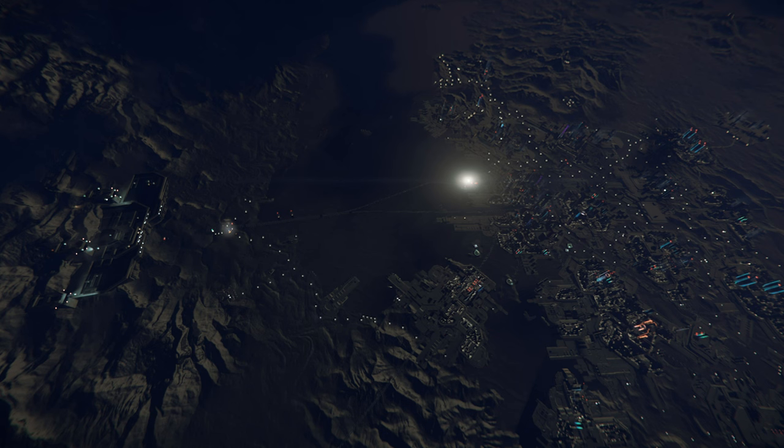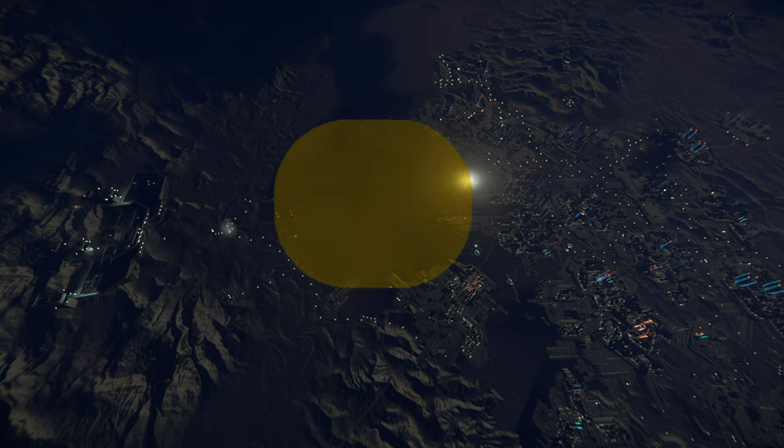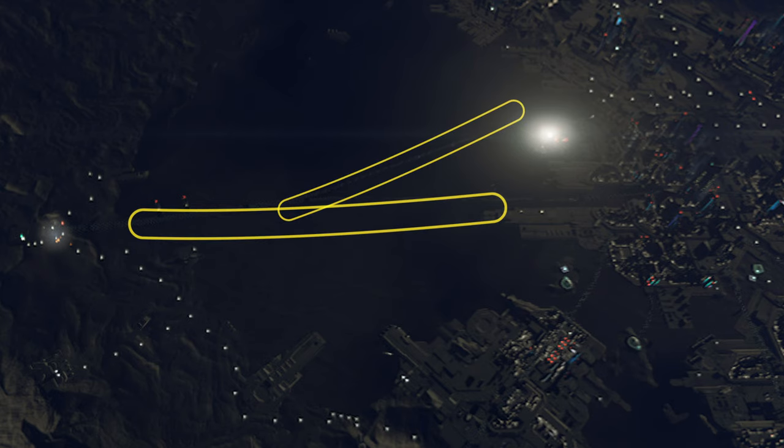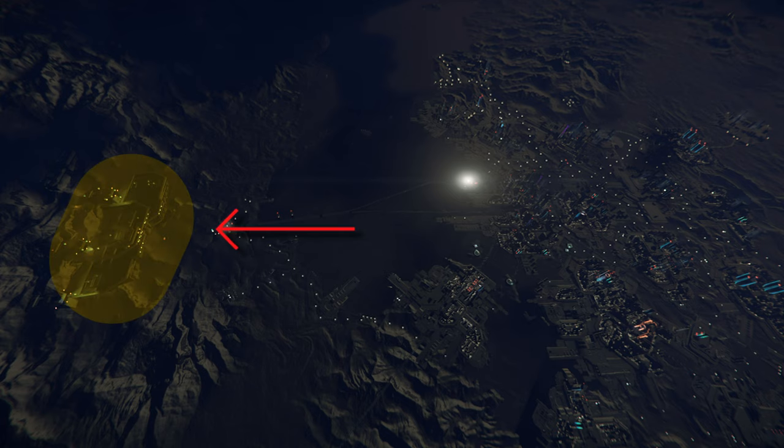I personally find the spaceport first. To easily find the spaceport, you want to look for the frozen lake, which is directly in front of us. You can see the tracks on the ice converge and make a Y — that Y points to the spaceport, which is to our left and in the mountains.